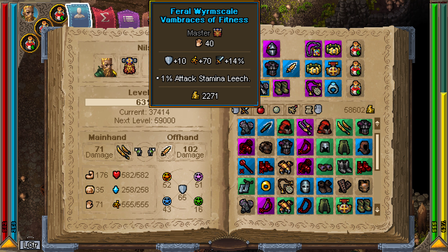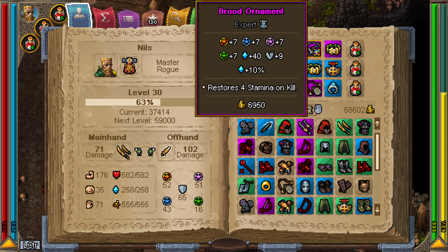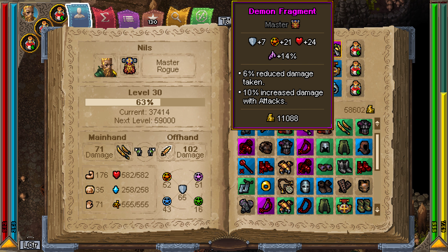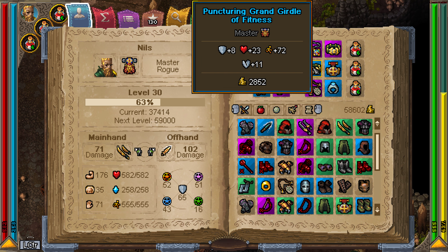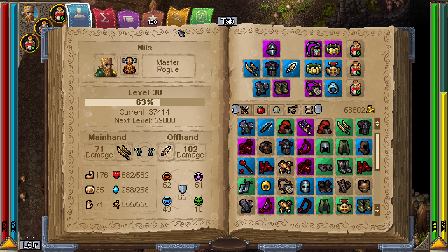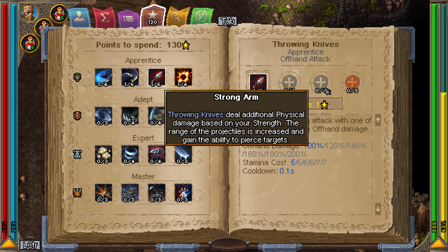For the gloves I got attack stamina leech — it's nice if you have attack speed like this. I have one with armor penetration but they were already blue so I couldn't enchant them, but attack stamina leech is important. This one also has stamina on kill and armor penetration, which go hand-in-hand since you need stamina. It also has 10% increased damage with attacks, and knives are considered an attack, plus armor penetration.